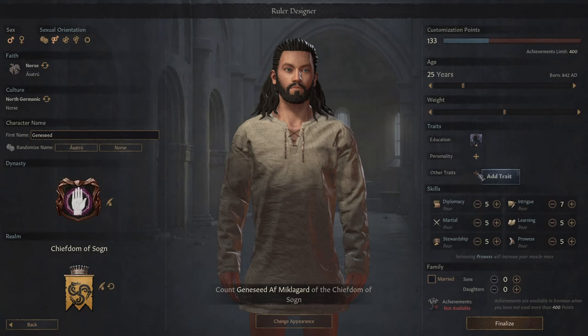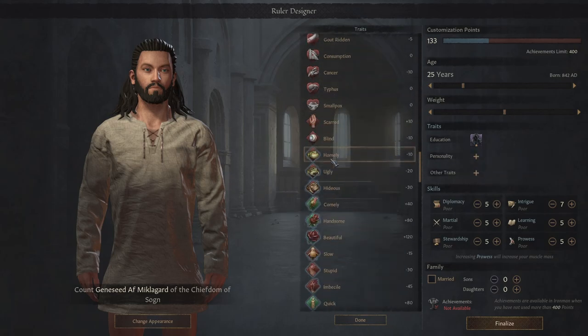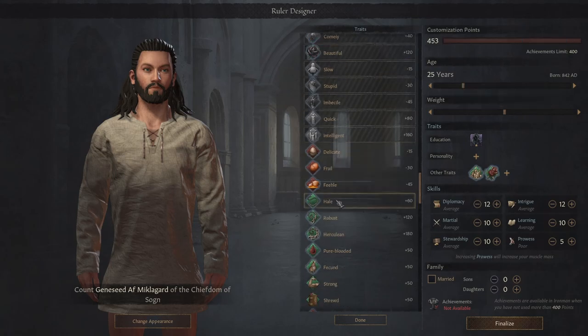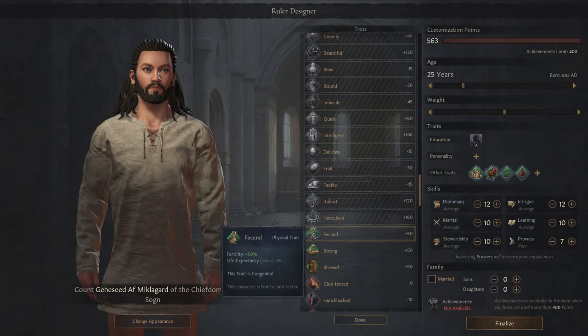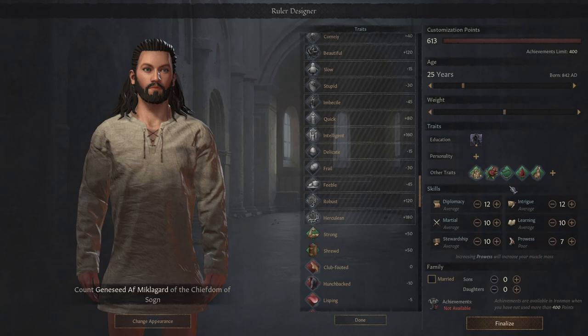The way we're going to be doing this is we want some very specific traits - specifically the big three genetic traits: handsome, genius, and herculean. We need one at the max level, and the other two we just need to have at some level. We're getting handsome and hail. We also want pureblooded, because that's a very hard trait to get - it seems like it's an entire campaign worth of genetics. And fecund, because we need to have a lot of kids and we're trying to make pureblooded stick around. These are the five traits we're trying to get. We're already 213 points above our target, probably needing to be around 40.